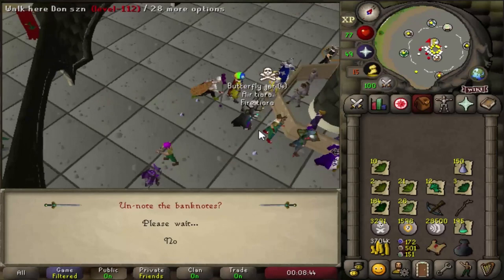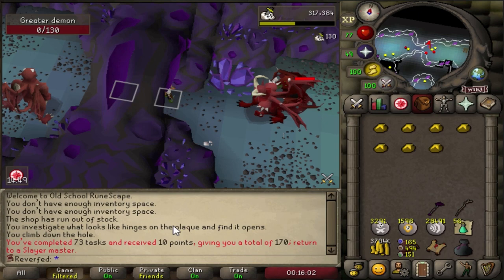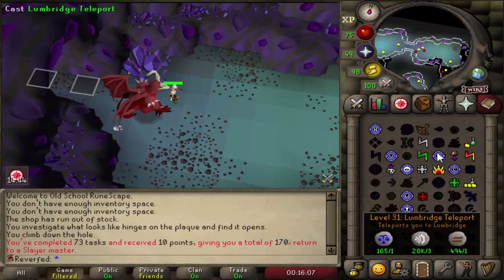First herblore level - 51. I'm going to make some prayer potions and slowly prep for Slayer now. I'm going to need a lot of prayer potions for the bursting tasks. We have a big Slayer grind ahead but it will be very good for the account - I'll get a lot of combat skills and items. Already finishing my current task - we're starting with 73 tasks in a row and a total of 170 points. Let's see what the Slayer grind brings us.